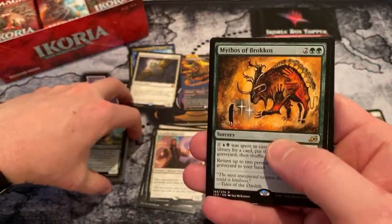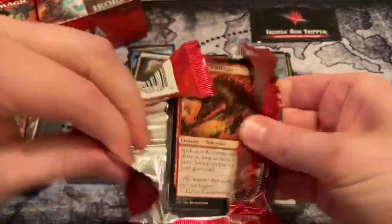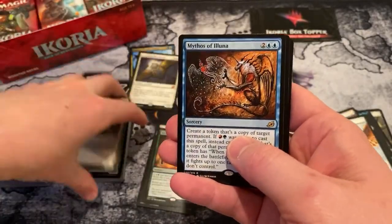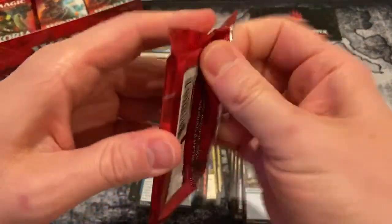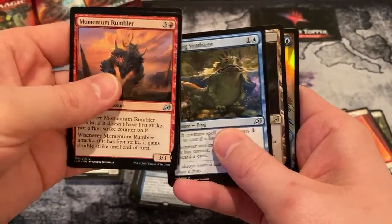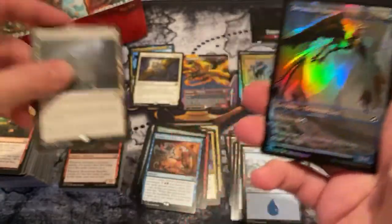Mythos of Brokos. That Cat Bird token is ridiculous. Another Mythos — are any of the Mythos actually valuable at all? Bonder's Enclave and a foil Dreamtale Huron alternate art.